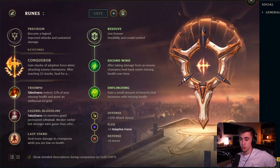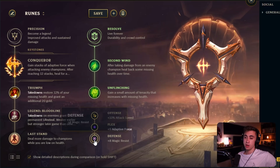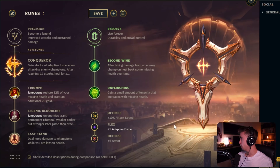Now let's talk about runes for Fiora. For the minor runes, you're almost always going to take Attack Speed into Adaptive Force into Armor or Magic Resist depending on the lane. If you're not sure who you're against, you can take MR even if there's potentially an AD laner — or just take health if totally unsure. Generally you'll want Armor, as it's best against minions, towers, and most laners and AD junglers you'll face.